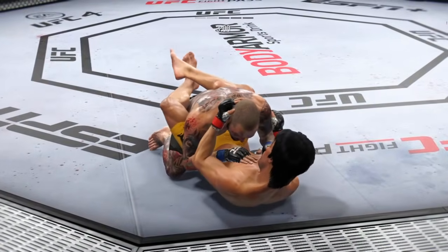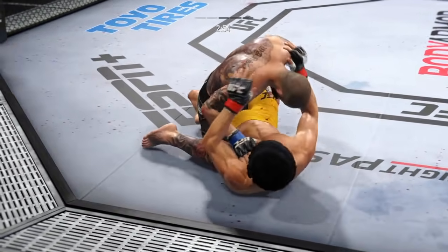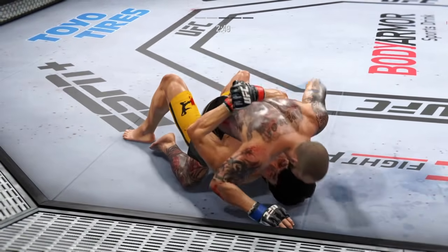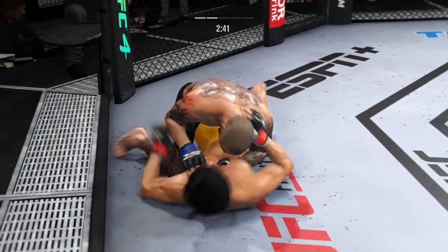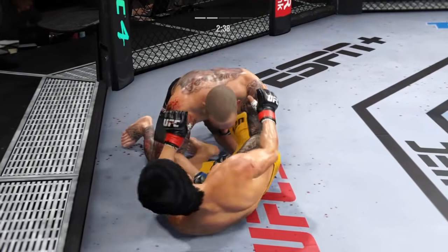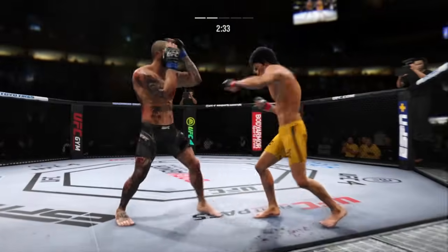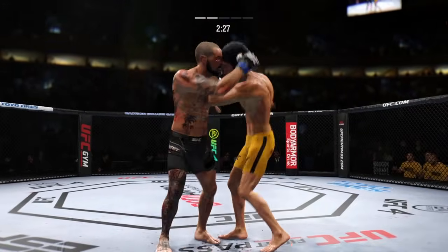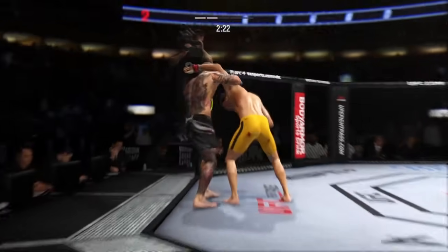Powerful double leg takedown — nice entry on that attempt. He's trying to control posture. Now trying to hip escape, just trying to move out of this position on the bottom. Any time you are in a ground fighting situation with this fighter, you're potentially playing with fire. Big combination of ground and pound strikes, DC — this could be the beginning of the end. You've got to be very careful when you take these big ground and pound strikes. You need controlled posture on the bottom, and if you're the top guy looking to finish, continue to gain posture and bring down big strikes.